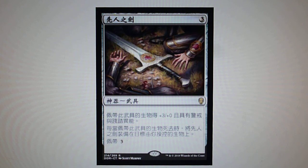Forebear's Blade — it is an equipment. Equipped creature gets +3/+0. Whenever an equipped creature dies, attach Forebear's Blade to target creature you control. Equip cost is 3.